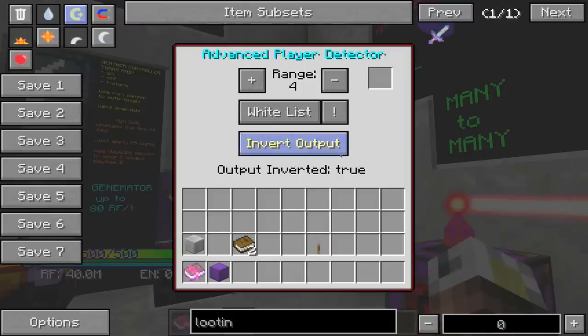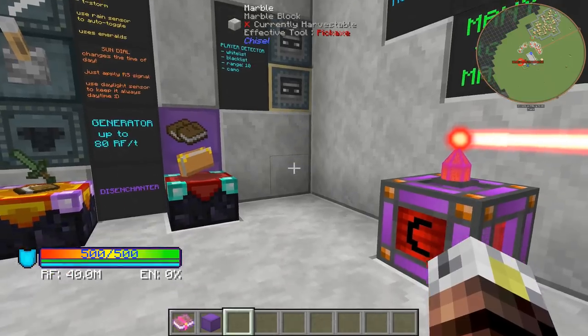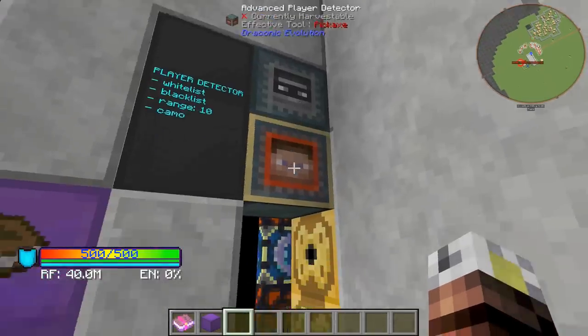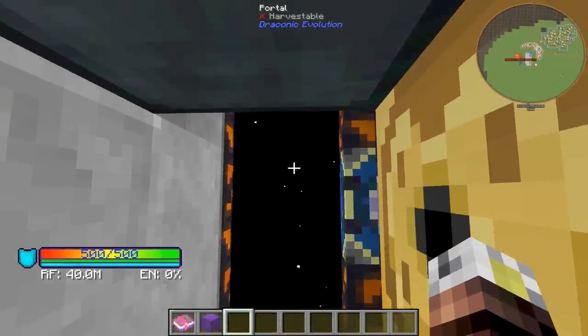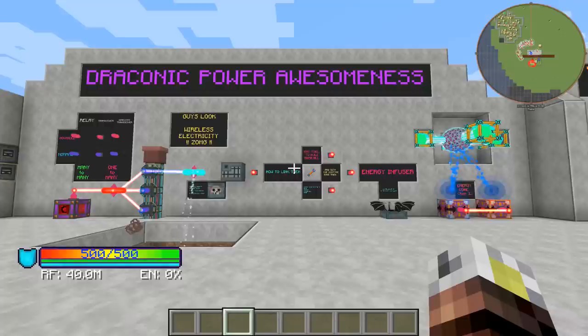I have a range set here and I've added myself to the whitelist. If I walk near this... the secret doorway opens. And what's this magical portal?